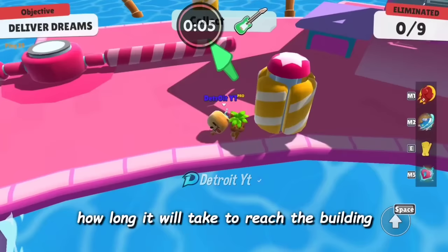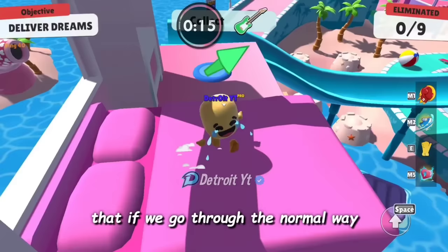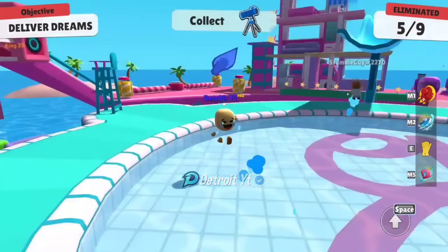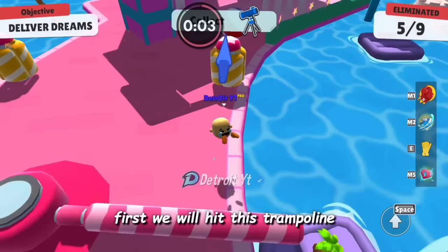First we will take the normal way to climb the building. From the timer we can notice how long it will take to reach the building using the normal way. We are going to the building through obstacles and trampolines, which is taking much time. You can notice from the timer that if we go through the normal way, it will take almost 16 seconds to reach the building.